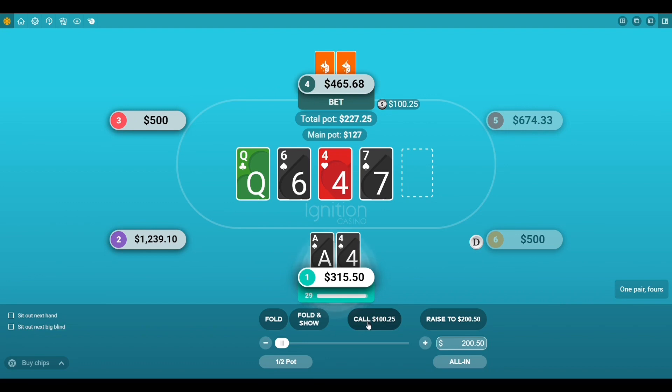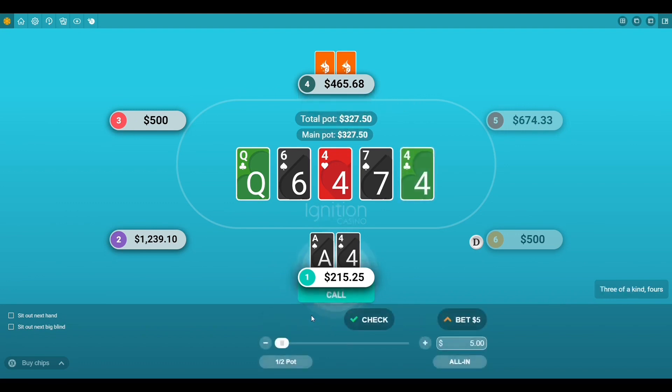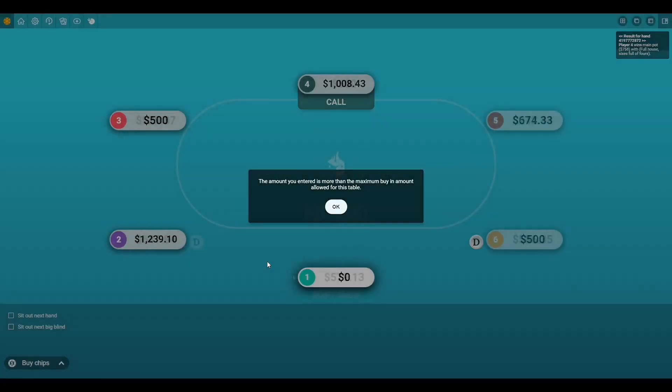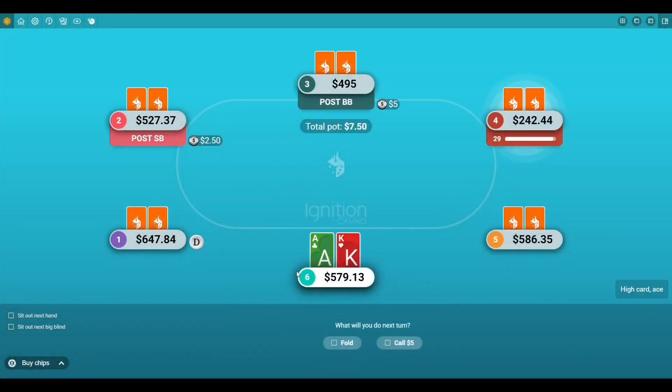He bet a hundred dollars. The river card was so sick — we hit a third four, and I felt like there was a chance I was good, but that card was definitely the dagger for me. That bluff did not pay off.